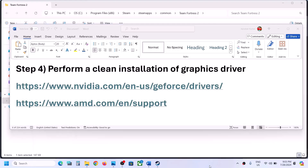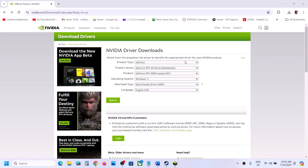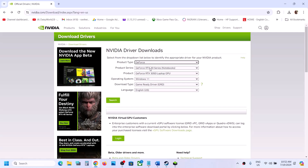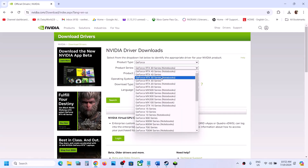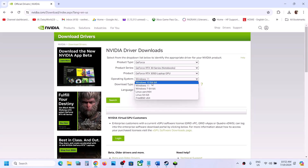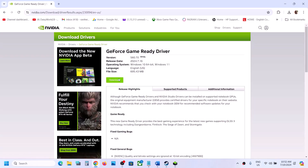I am showing for NVIDIA. Go to the NVIDIA website and select your product type — for me it is GeForce, so I will select GeForce. For product series, select your series and select your specific graphic card. Then select the right operating system: Windows 11 or Windows 10. This is the Game Ready Driver. Click on Search and then click on Download.